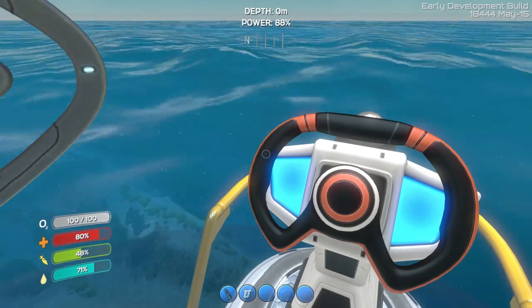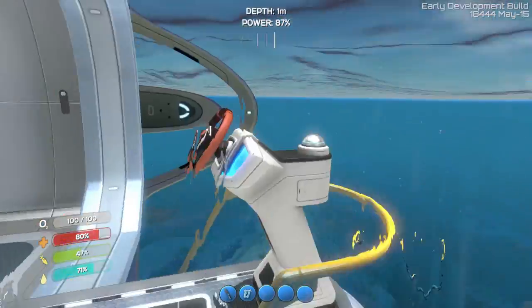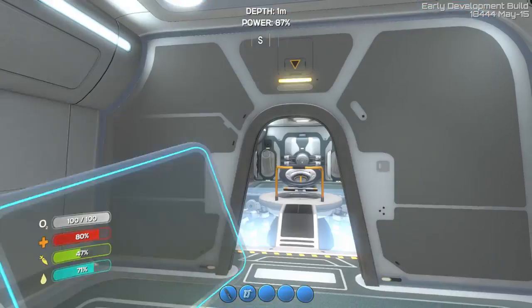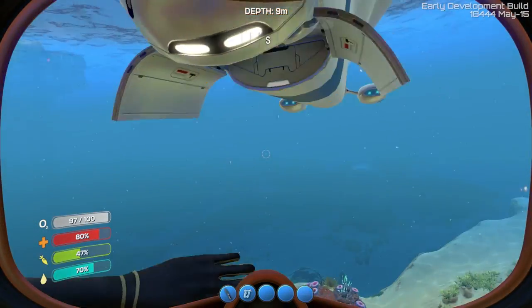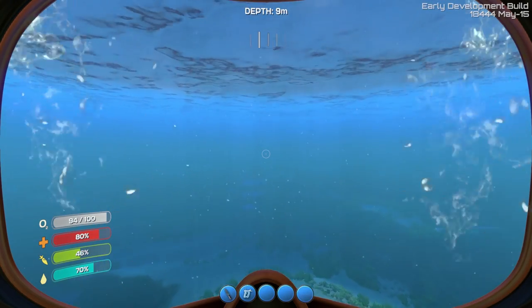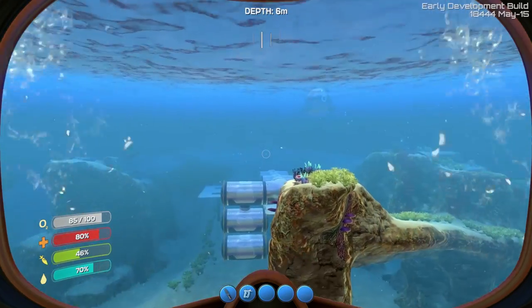We're going to need two things — a lot of metal, and some other materials. Before we go anywhere, there are two things I want to make in the Cyclops. I need my Builder thing but I don't have it with me, so let's go get it. For those of you who haven't watched my earlier seasons, you can actually make stuff in the Cyclops just like you can inside your base.